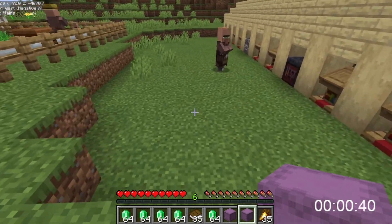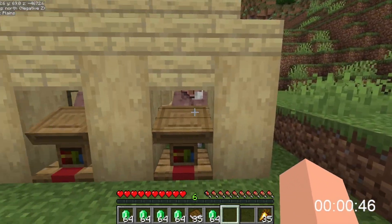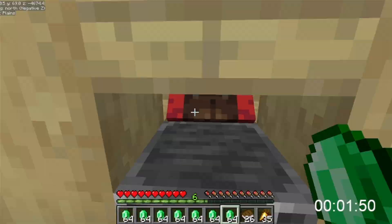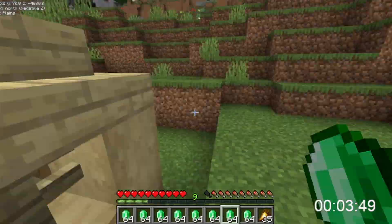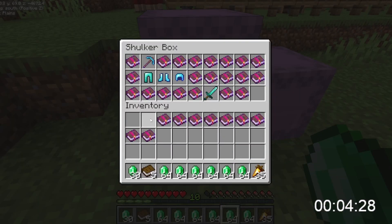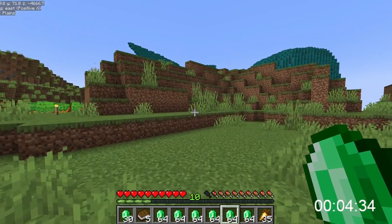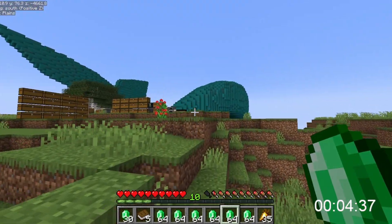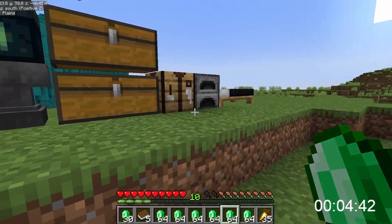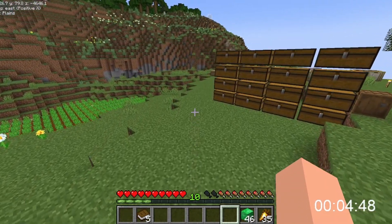I also had my sword, my Silk Touch pick, and my Fortune pick. I'm just going to move across all of the villagers seeing if they have what I need. That should be all of the books from here that I need. I'll go put this stuff back — that's the first step. Like I said, this is a multi-step process. Let's convert these back into blocks — lovely, no leftovers.